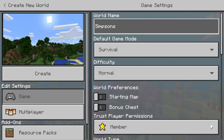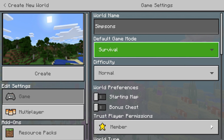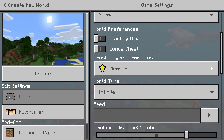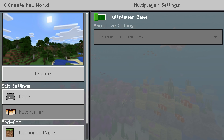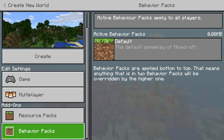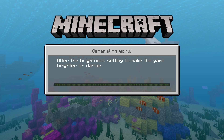Let's go ahead and name this world 'Simpsons', there we go. We are going to create it in survival right here and we are going to use infinite and the Simpsons seed, there we go. Let's go ahead and turn off multiple players and we do not have zero resources or behavior pack as you guys can see.